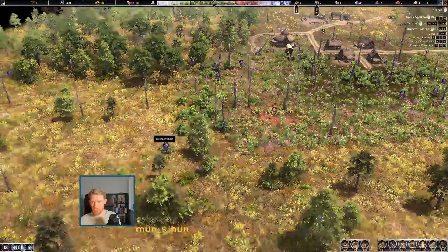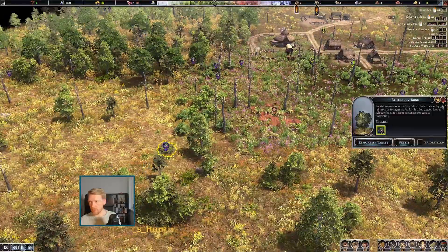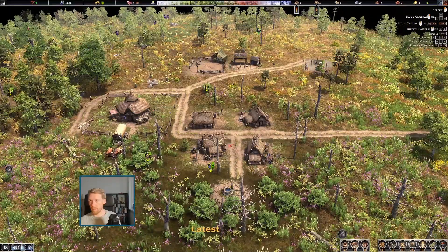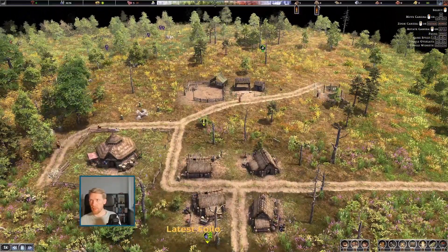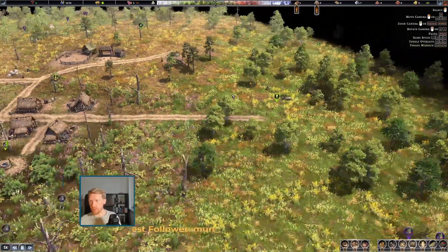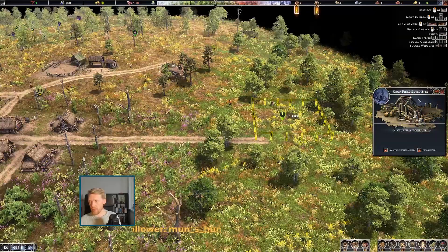Elite people are cutting wood left, right and center, but we still don't have firewood. Well, maybe that's because we're building with all the wood we have, so that might be it.